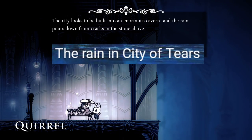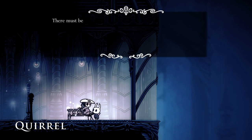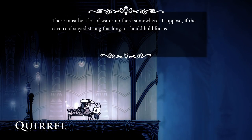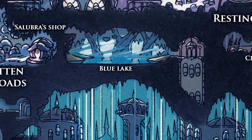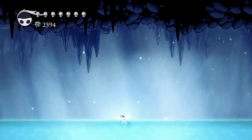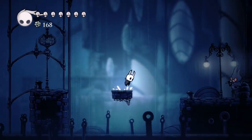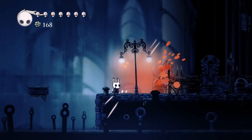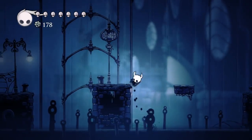The rain in City of Tears. As Hollow Nest seemingly takes place underground, it may confuse some players as to why it rains in the City of Tears. Exploring the kingdom further leads to a lake found right above the city, so it isn't difficult to piece together that water seeps through the cracks under the lake and creates the illusion of constant rain. In the words of the wider scientific community, that's pretty sick.